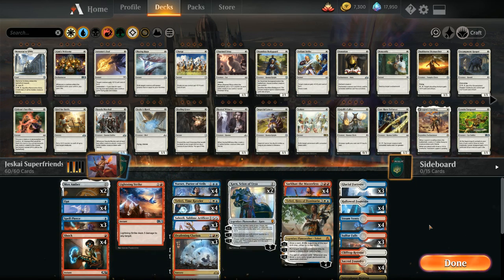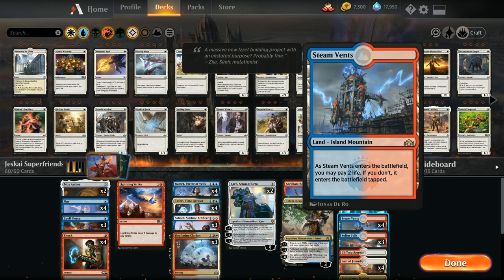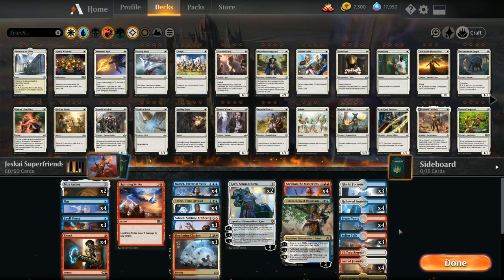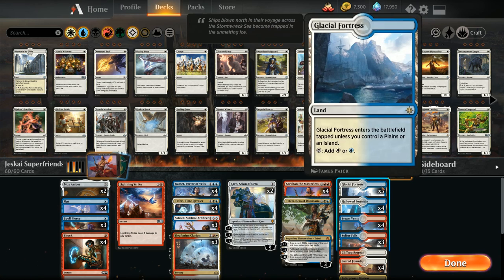The rest of our mana base is pretty straightforward. We don't have any basic lands, though we could get away with playing one basic Island to play around Field of Ruin or Assassin's Trophy. Otherwise we've got 12 shock lands: four Hallowed Fountains, four Steam Vents, and four Sacred Foundries, plus a few check lands — one Rootbound Crag, three Sulfur Falls, and three Glacial Fortresses.